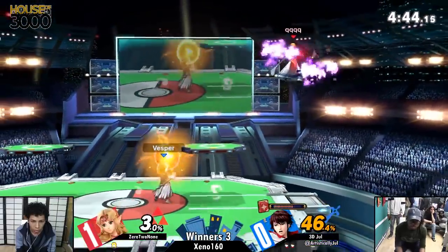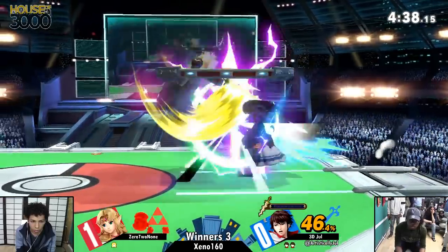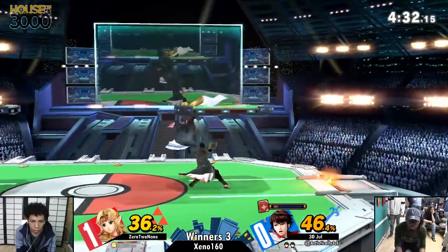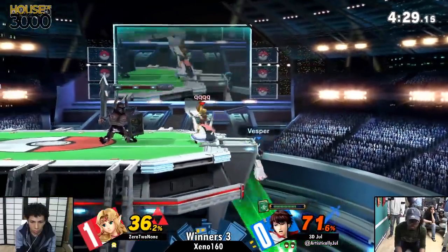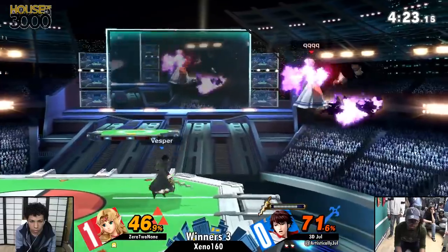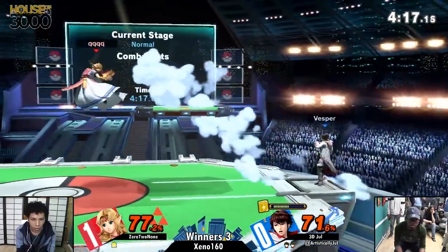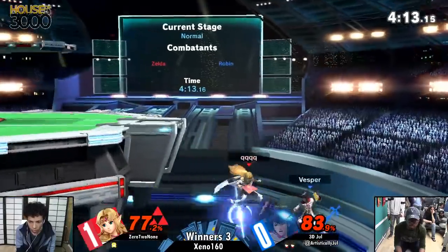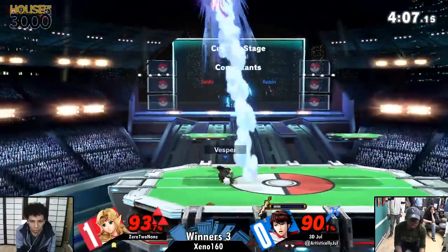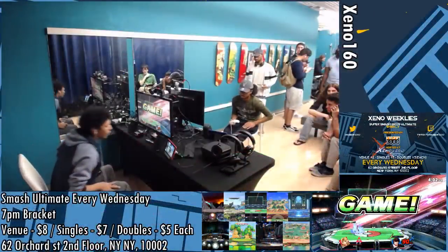Going for a couple of nairs, just gets solid percent in there. Goes for the unsafe Din's Fire. There you see the downside of how Zelda leans in — she moved forward for that. Great tech there — misses the timing on it slightly. There's the teleport. Sour hit, not quite going to do it. Can't get him the second time. He's back — misses the down air sweet spot, that would have just murdered him. He was trying for the up air. There's the forward smash taking it to game three.